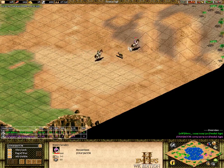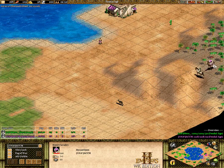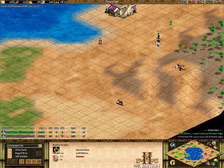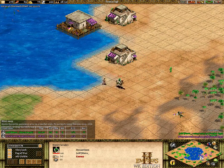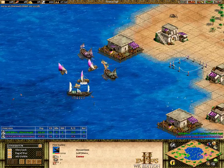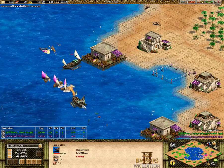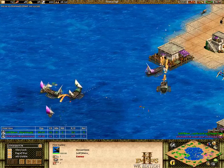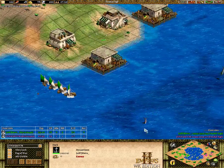Hera is going to chase ACCM away. ACCM is going to lose his scout, which means Hera could potentially block a wall off. Meanwhile, the water fight is up here — Hera's clearly winning this fight with two fire galleys down and a fishing ship already sunk. More fire galleys are coming out, but Hera's also sending reinforcements over.